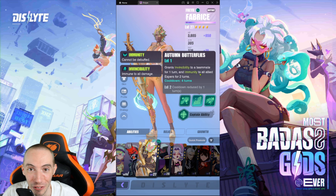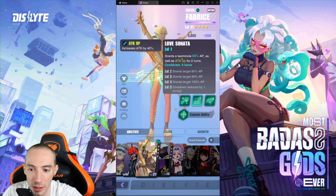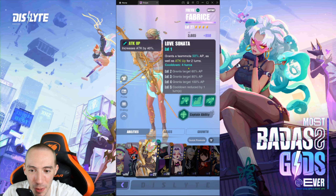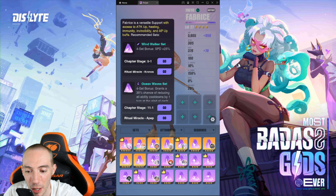Invincibility makes it so your character basically takes no damage, which is absolutely insane. Grant it to a teammate and they can't get one-shot — that's a really strong ability. Immunity for all allied espers for two turns means they won't take any debuffs from your opponent, which is also really strong. It's one of the best ultimate abilities in the game. He is an epic character starting at four stars, and his other special ability grants a teammate 58 AP as well as attack up.